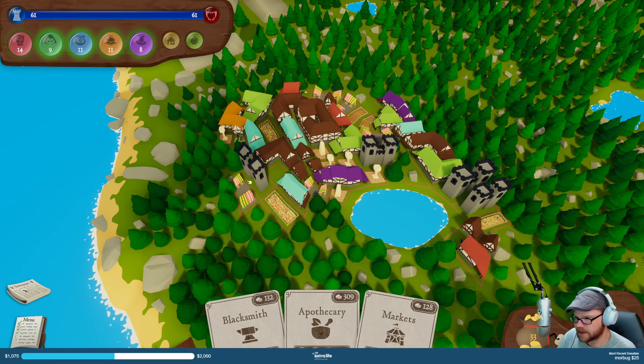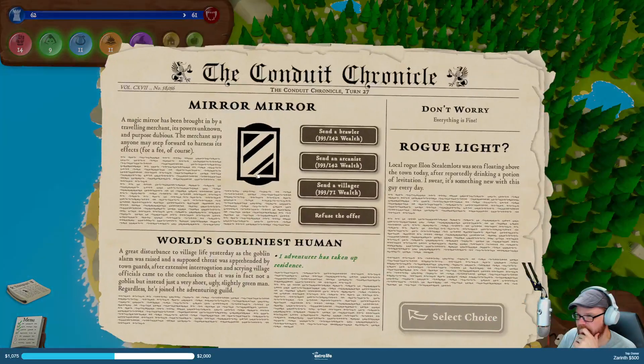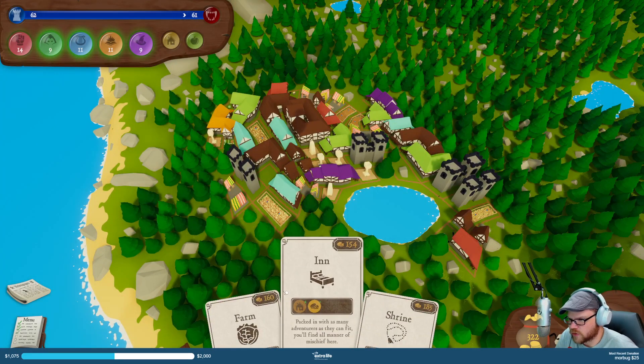I've got two libraries right, just two. Magic mirror — I think it's going to be an appeal to one of these guys so we can send in a villager. Commodore steps forward, stares in the mirror, sees a princess, only to blink away a moment later. Maybe that would have gotten me a quest if I had chosen wisely. A farm needs to come in here — let's get that in here.